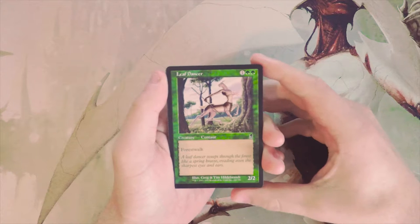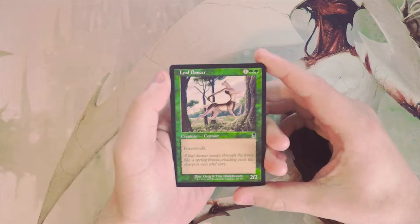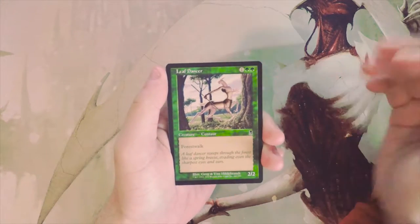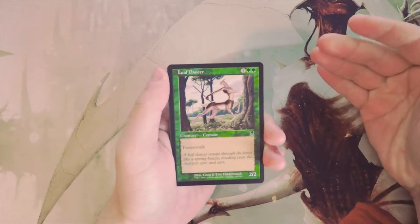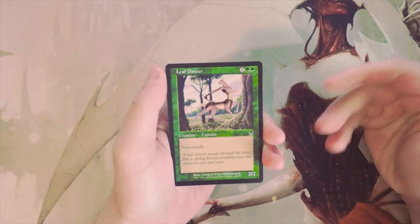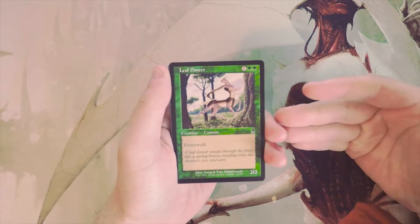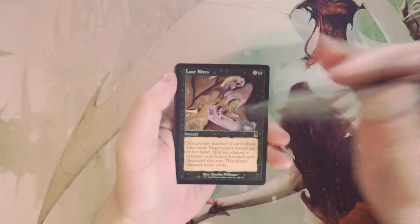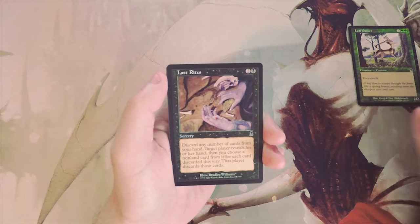Leaf Dancer is a 2/2 for one and two green with forestwalk. If you don't know what forestwalk does — it's been phased out at this point — landwalk of any kind means that if an opponent controls that land type, this creature can't be blocked by that opponent. So with forestwalk, if your opponent has a forest on the battlefield and you swing in with Leaf Dancer, they can't block it. I don't value that super highly because it's only really good against certain things.